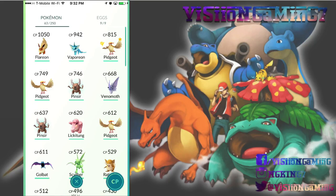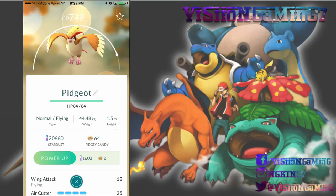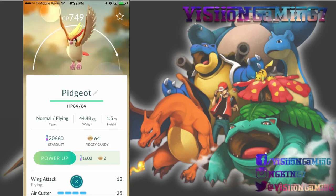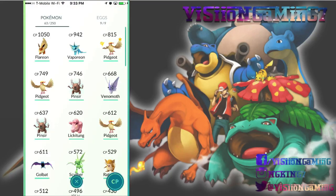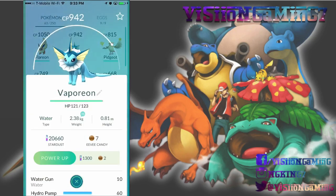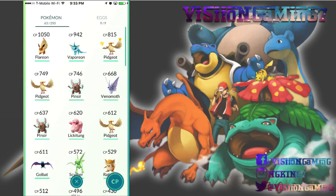Let's talk about my lineup. The higher level you are, the higher CP Pokémon you can encounter. I caught a 749 CP Pidgey — I posted it on my Instagram — and I have 64 candies for it. I also have one that's over a thousand CP that I could evolve or power up.